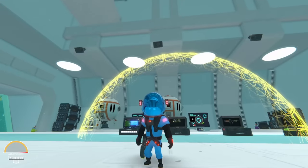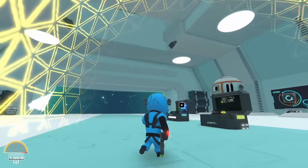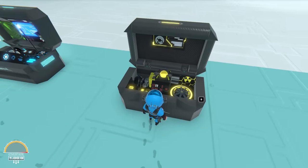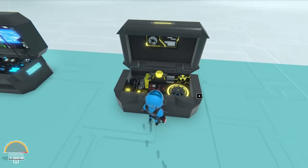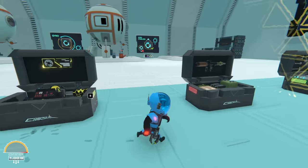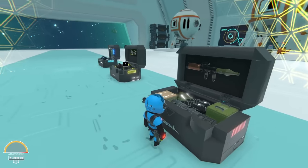Moving on to the next crate, we have the yellow crate — this is the shield generator. All around us there is a shield. I thought maybe one of these crates could provide some protection. We've got a cool interior, some nuclear symbols in there, a more analog keyboard design, and a giant fan for cooling. I just think it looks very, very nice.